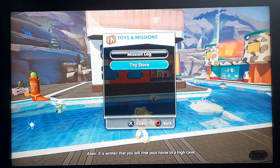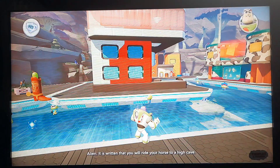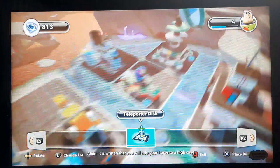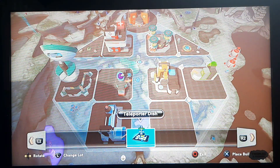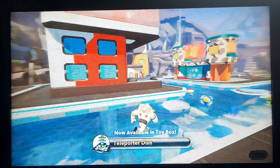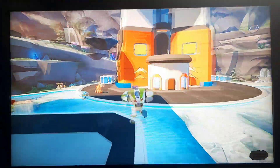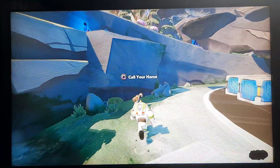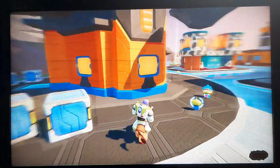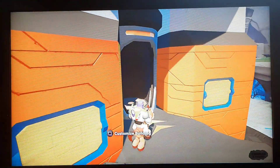Now we need to ride Bullseye to a high cave. We also need to purchase the teleporter dish. I think this would be nice — putting it just right there. Now we need to call upon Bullseye. Rex has another mission for us as well, as does the Jesse alien. We will talk to Jesse alien with the Jesse character. Alright Bullseye, let's go — going to get you to the highest place.